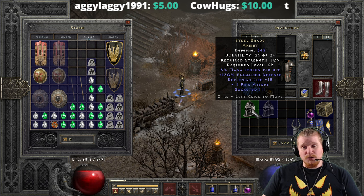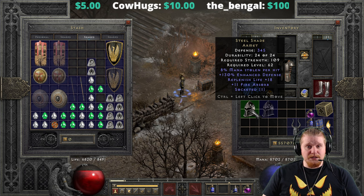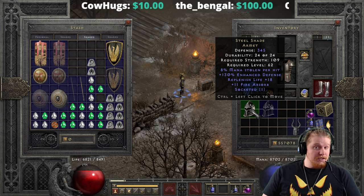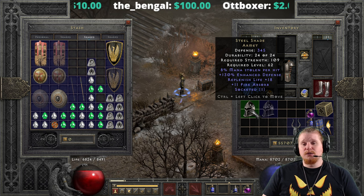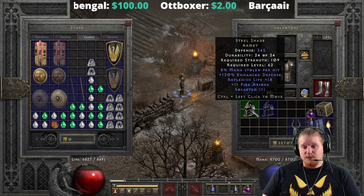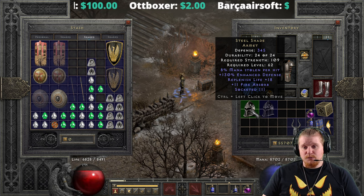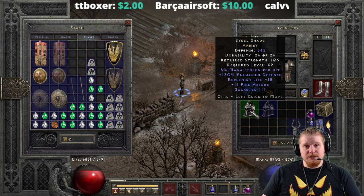I feel like they need to bump up the Replenish Life on this helmet by quite a bit to make it a more attractive option as a regeneration helmet. And they really need to give it a second effect — whether it be a second socket, some physical damage reduction, or any additional defensive mechanic to make it stand out as a defensive choice.